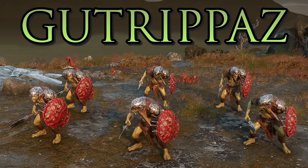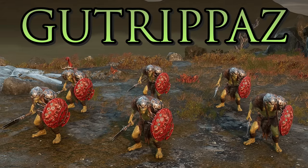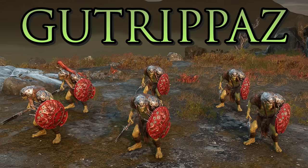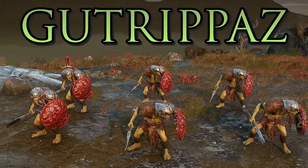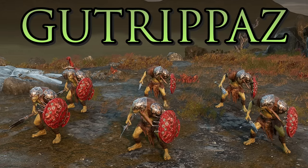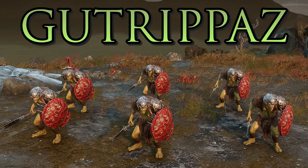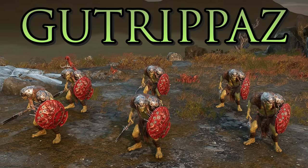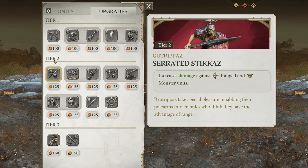The Gut Rippers are your tier 1 infantry — a core part of any Cruel Boys army. Good for getting after ranged units thanks to their shield, but not great against damage dealer enemy units. Instead of a charge ability they have Scare Tactics, which grants extra damage and reduces nearby enemy damage output. They can be upgraded with Serrated Stickers to increase damage against ranged units and monsters, making them a kind of anti-large unit.